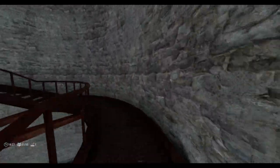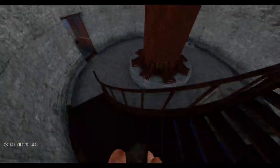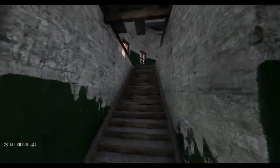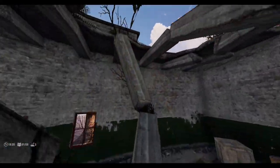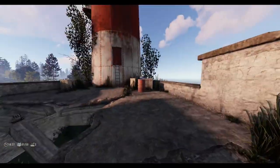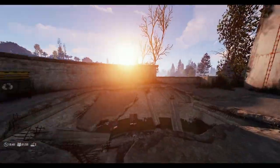Up here I'll show you — you can't go up there. So pretty much what you do is go up these stairs here, grab these barrels if you want, and jump up this broken... okay, I failed that.